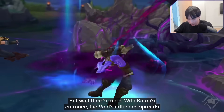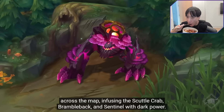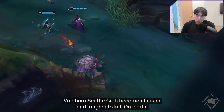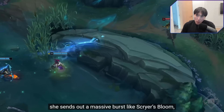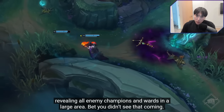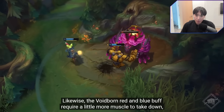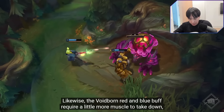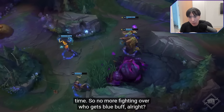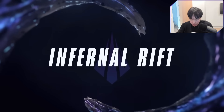With Baron's entrance, the Void's influence spreads across the map, infusing the Scuttlecrab, Brambleback, and Sentinel with dark power. The Voidborn Scuttlecrab becomes tankier and tougher to kill. On death, she sends out a massive burst like a Scryer's bloom, revealing all enemy champions and wards in a large area. Likewise, the Voidborn red and blue buff require more muscle to take down, but in exchange they grant the buff to every teammate who's alive at the time. So no more fighting over who gets blue buff. I like that a lot.